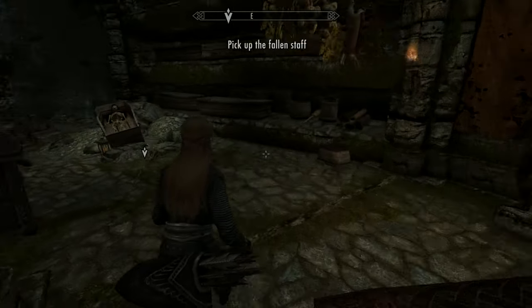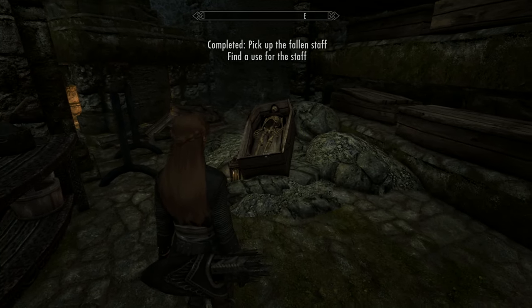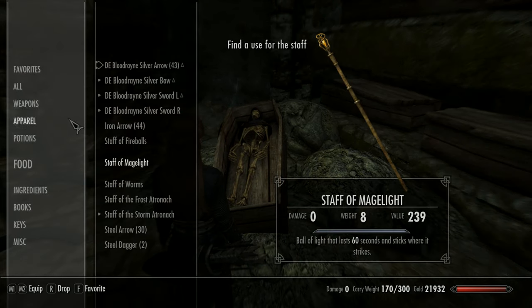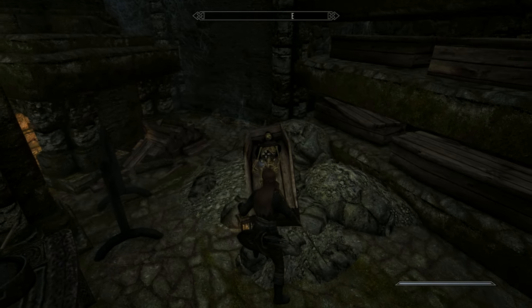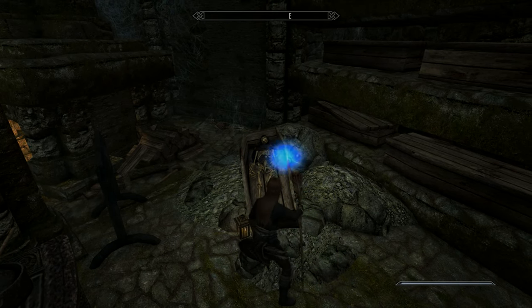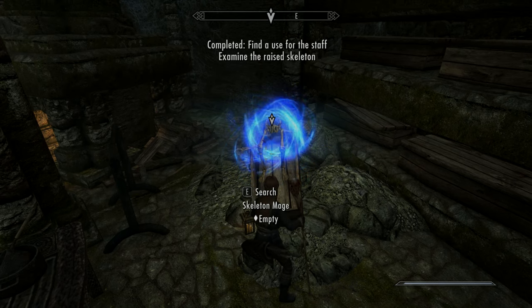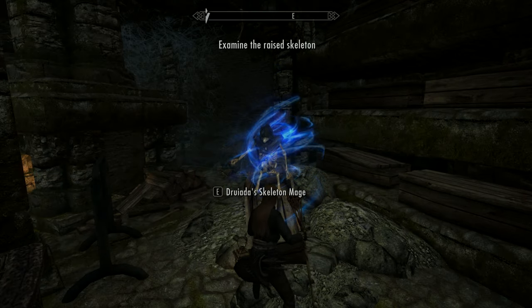You've got to pick up the staff and equip it, then reanimate the skeleton. It's always a bit of a pain in third person, and the staff — you actually have to charge it for quite a long time before it works. Eventually you get there. The staff is pretty good once it fires.